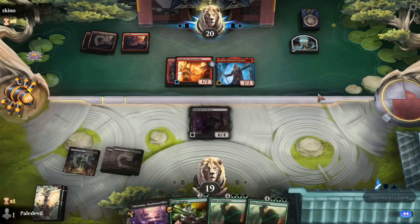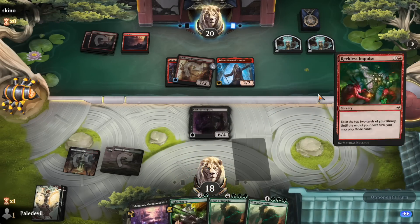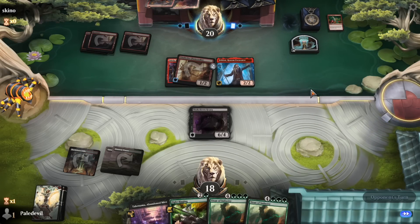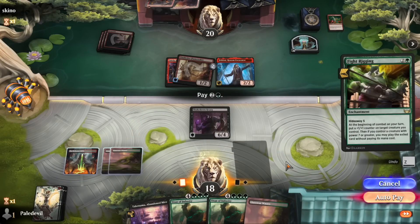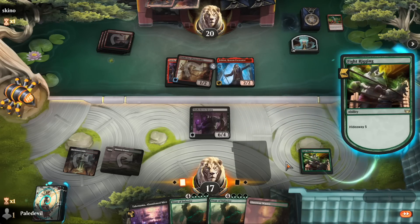Maybe I should just play mono red and go from bronze to mythic — that would be fun to watch. Reckless Impulse — okay, we keep our Shakedown Heavy. Play with Fire hits it — fine. Let's play out and wait with our land, our Oasis, so we can attack. We'll probably not take the damage, draw a card, and if it's a tap land I'd like to play it.